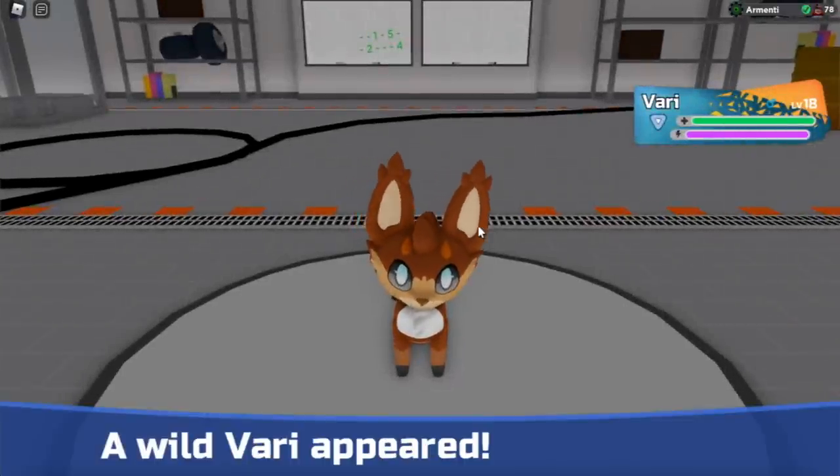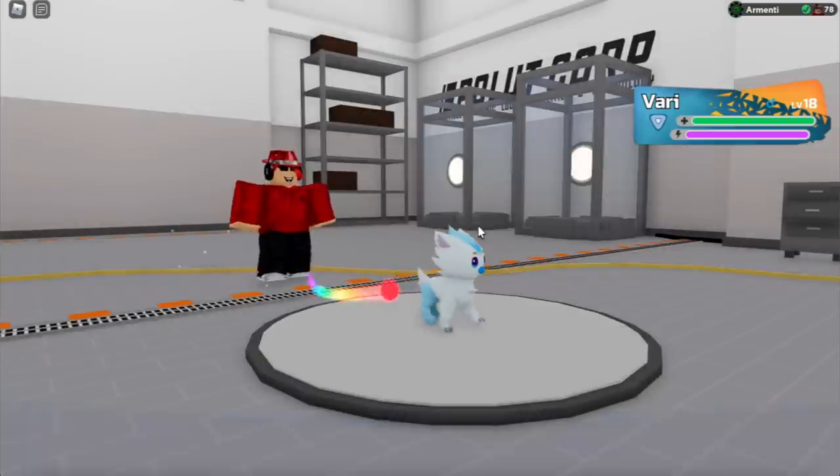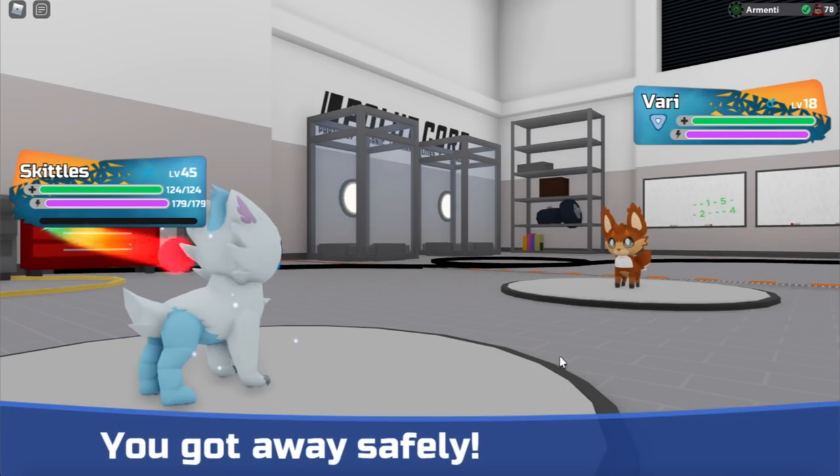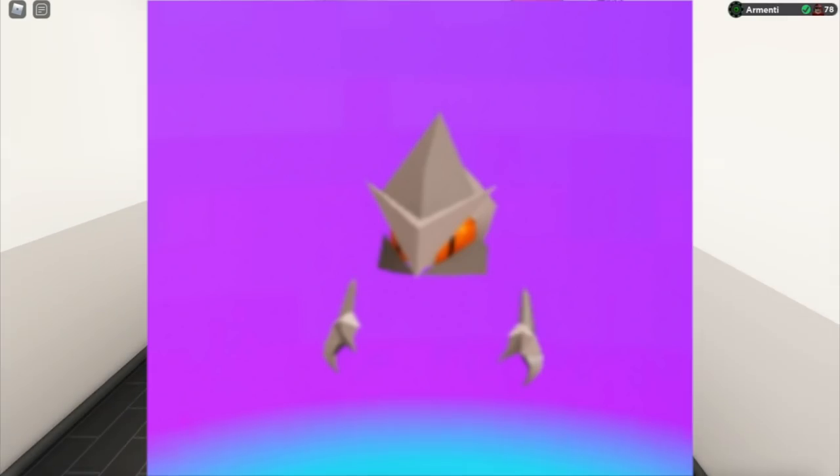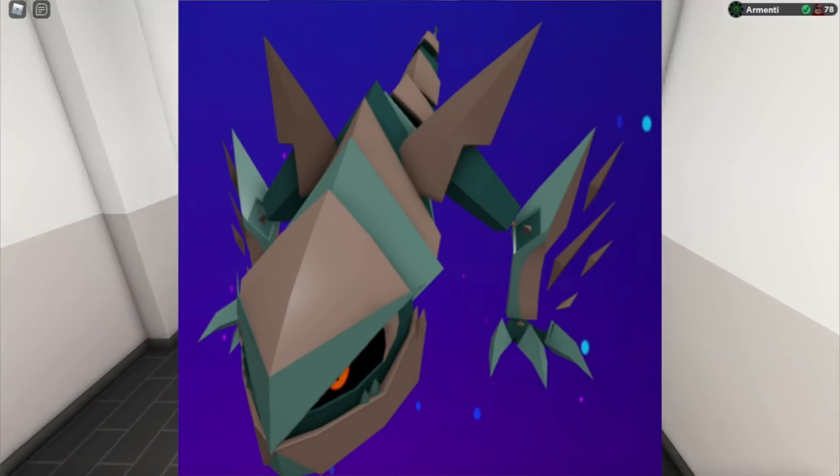What is up lit people, I'm Minty and welcome back to another Lumion Legacy video. In today's video I will be teaching you how to get the 3D Lumions that were just recently added to Lumion Legacy, which are known as Copling, Copper Edge, and Oxidrake.